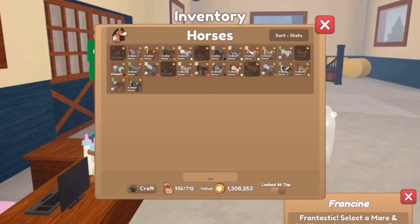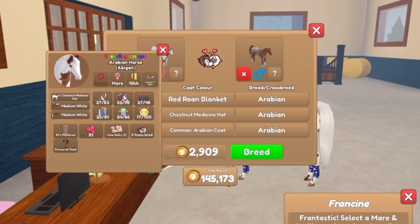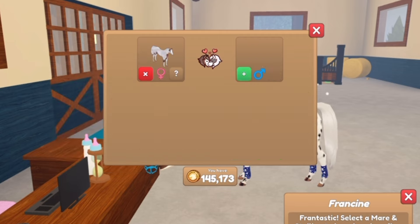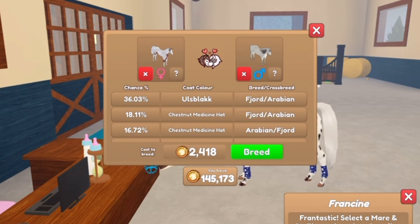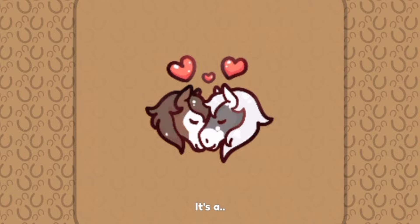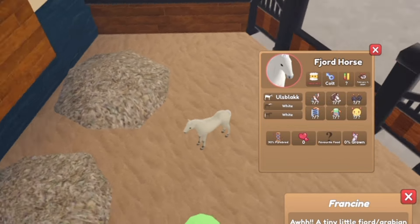Next, let's do my girl Abigail — we love Abigail — as well as my red roan blanket Arabian. So we have Abigail; she just needs a better tack set. And my red roan blanket Arabian stallion. Oh my goodness, it's so much money. Is there one that's less expensive? That's just a lot. All right, we'll do the Fjord again. It is a colt. We got a white Fjord.